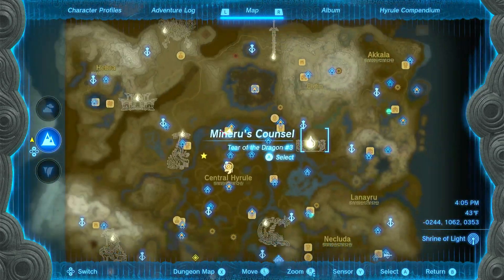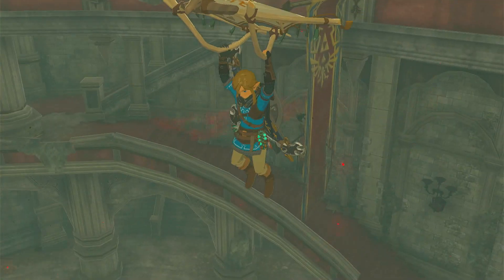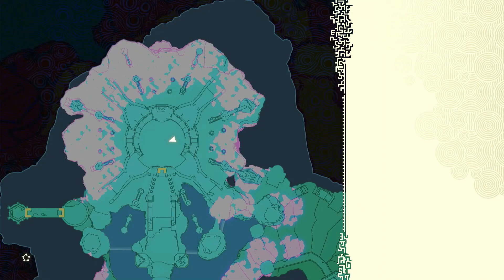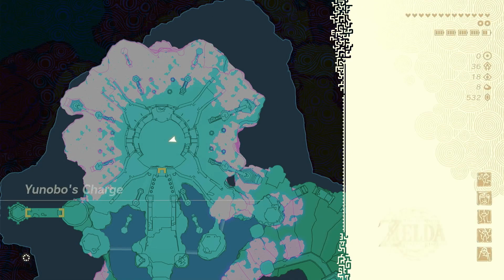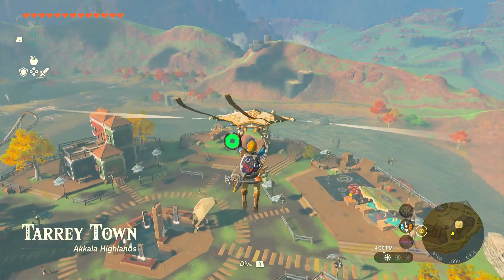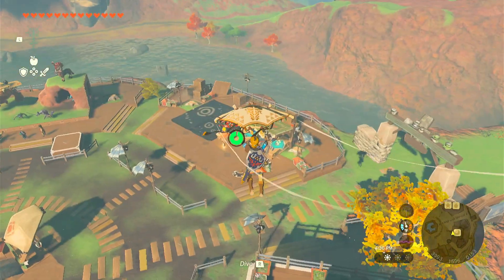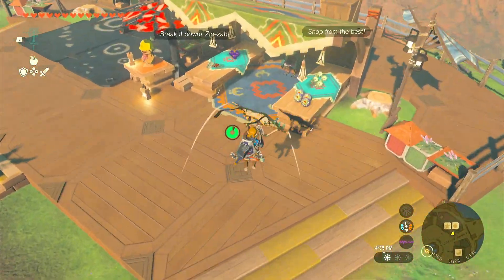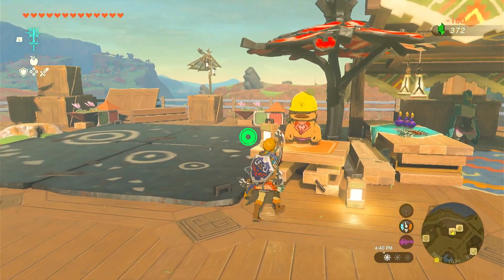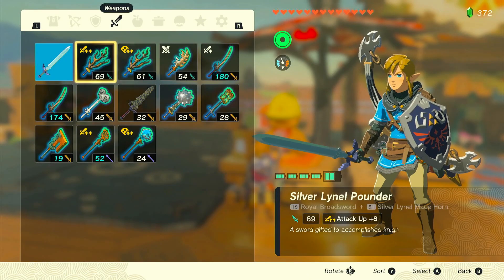After we're done here, we are going to head over to Tarrytown. You don't have to head over to Tarrytown — I'm going to head over there so I can show you how to fuse and unfuse the weapons, so if you don't like it you can change it. We are pulling up on Tarrytown right here, and you're going to want to look for this shop with the big platform and the little gold symbol. Stock up on bombflowers while here. If you don't know what this is, this is Pelison — he'll take whatever fused weapons you have and take them apart.